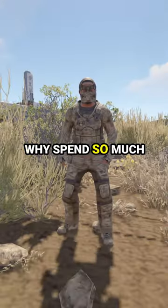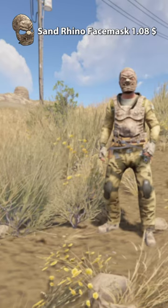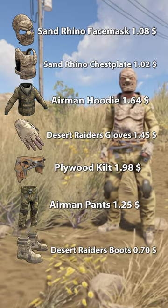Why spend so much money on the desert raiders set when there is a cheaper alternative? The budget set includes: sun rhino face mask, sun rhino chest plate, airman hoodie, desert raiders gloves, plywood kilt, airman pants, and desert raiders boots.